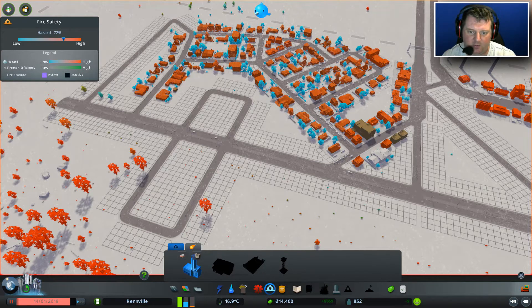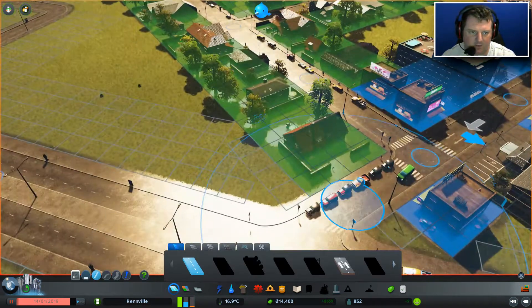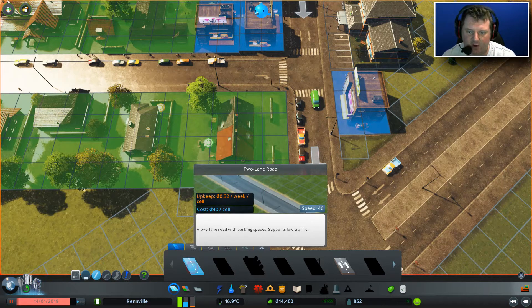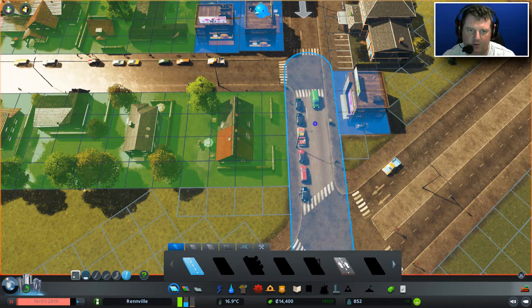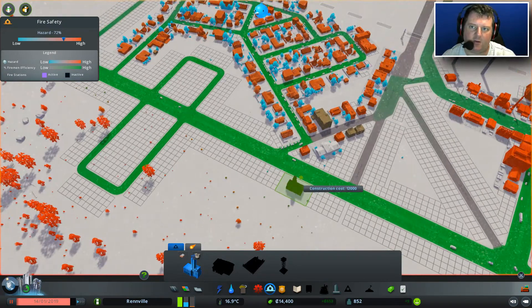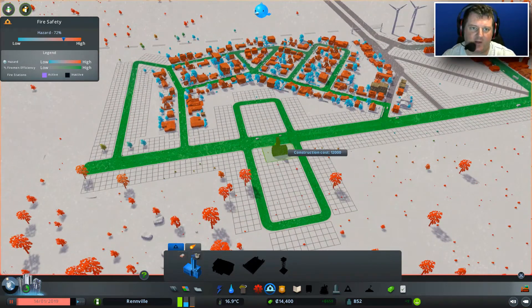I think the fire department has got to be my next priority. And again, we've got that same issue — the road coverage over here is just terrible for some reason. Is it because that's a two-lane road? Yeah, it is, look. So I'm thinking I want to change this two-lane road into a two-way road, like so. Does that fix the problem? Very much so — that was the problem, then. It's because nobody could get down this road to get here quick enough, and it's about how long it takes to get there. That makes a lot of sense, actually.